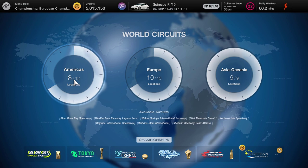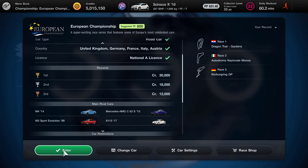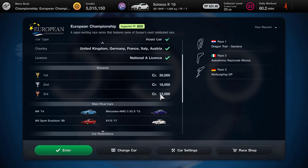We should see the European Championship logo with the little orange icon at the bottom of the screen to let us know that's where we need to head off to. We'll enter with a PP600 or thereabouts car - we've got the Scirocco at the moment up against an M4, M3 and the Alfa Romeo. I think we're going to be okay with the Scirocco.